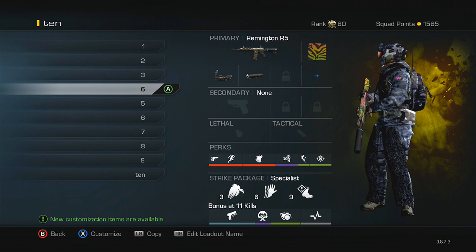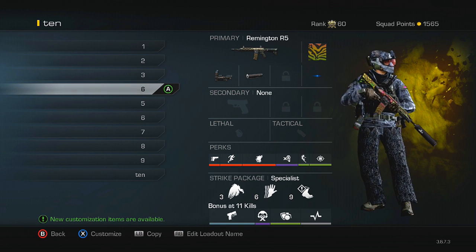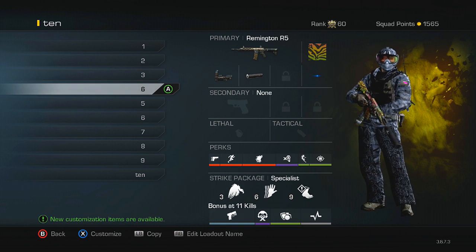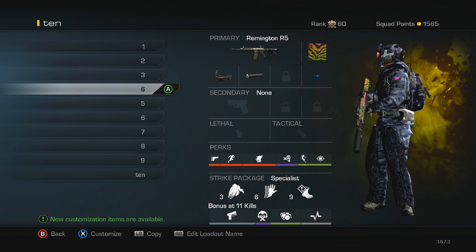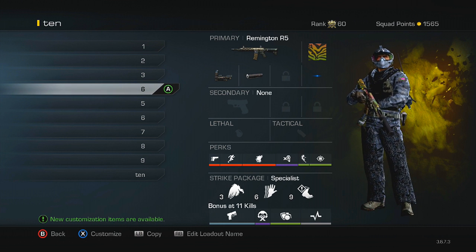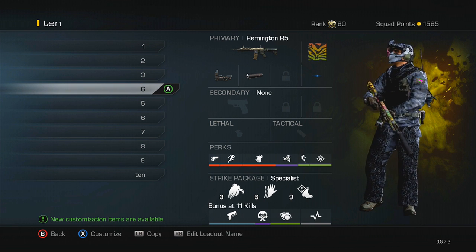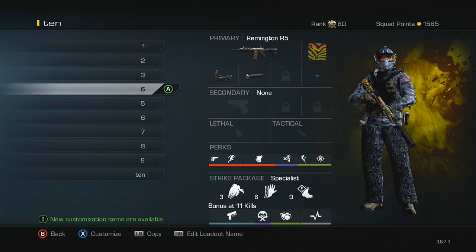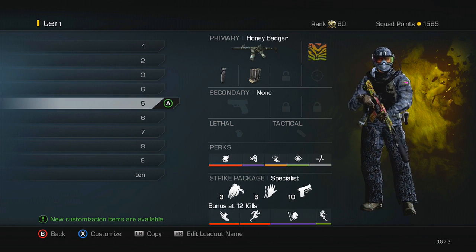Here we have the Remington R5 — a gun with pretty bad iron sights but amazing damage and accuracy, so you don't really need grip. Instead I put on a red dot sight, and I actually have a blue dot on it just to change things up. I have Ready Up instead of Quick Draw, which pretty much does the same thing, and Stalker is nice for pre-aiming around corners. Combined, Stalker and Ready Up pretty much match Quick Draw but do an even better job. I have Resilience for my last perk slot so I don't fall and die.